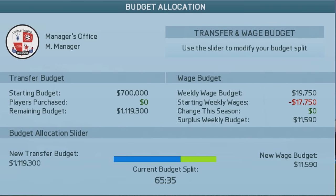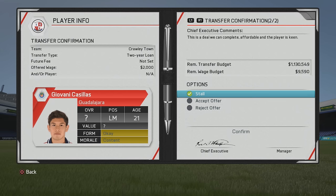Welcome to another Road to Glory hidden gems video. I'll be taking a look at players in the Mexican league. You can see Crawley Town is the team I use, of course using a league two budget. All these players fit underneath that budget very nicely, especially after the preseason tournaments, so there's a lot of room as far as money goes.